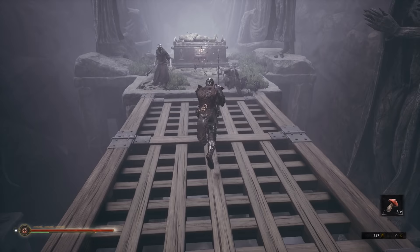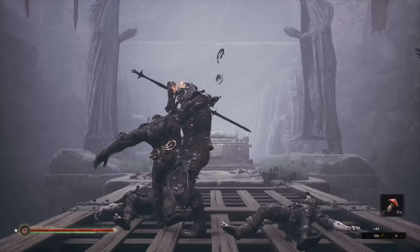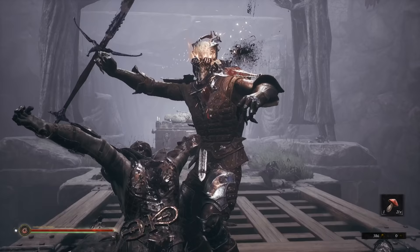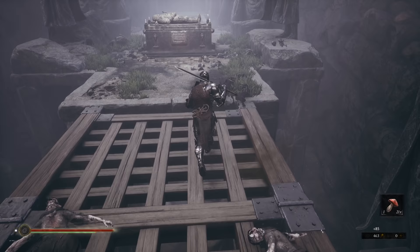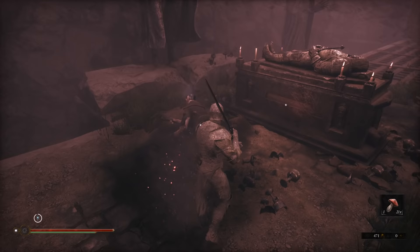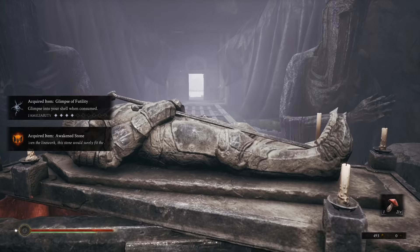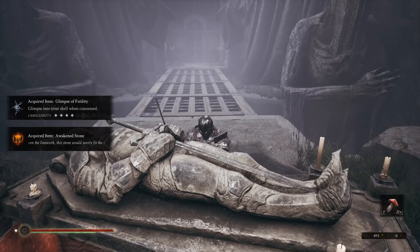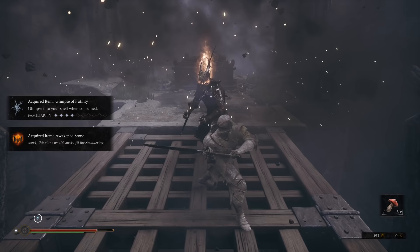Grab this — the Awaken Stone is the upgrade to the secondary upgrade for the smaller mace. So if you're using the smaller mace you definitely want to use that. Absolutely phenomenal.